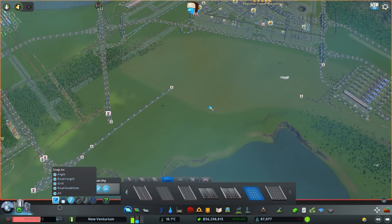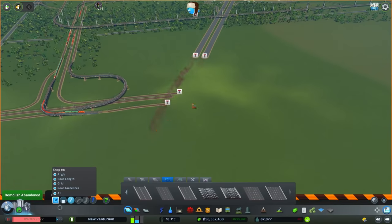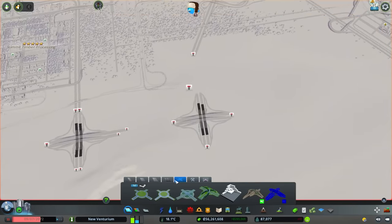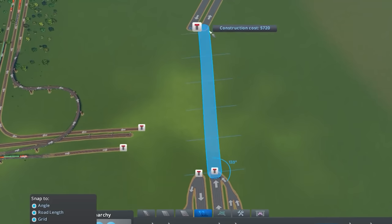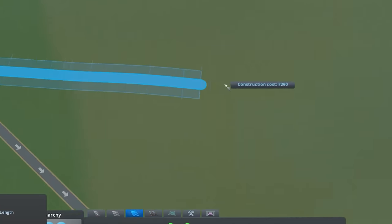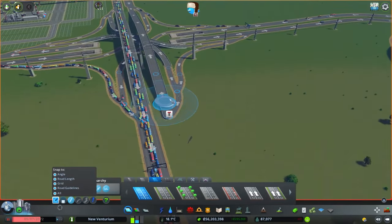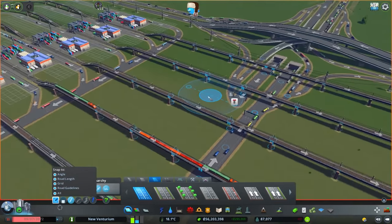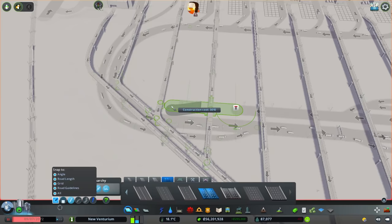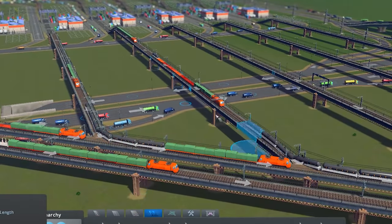We can have highways going over here — we should have a highway inside here and a highway going along the coast. After dealing with all the oil stuff, I want to be so careful; I don't want a traffic nightmare here again. Let's just get the rough idea: that'll be there, this will go to here, that will go there, this will now go over down this way. Then we'll have some kind of main road going through here, and everything gets complicated when we get down to this train station.